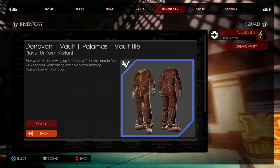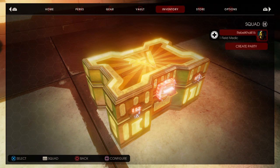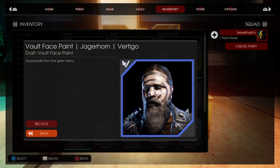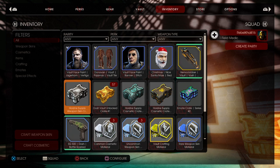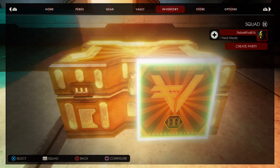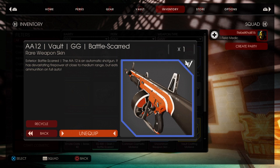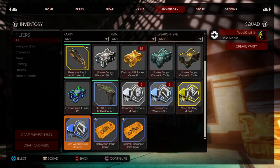Looks like we're down there. Let's get another one. I'm trying to get the rarest. Here we go. Got this, let's see what we got. Another one down. Here we go — oh, here we go, I got this. Let's see what we got. I'm assuming that's what I got because there's nothing else new here.